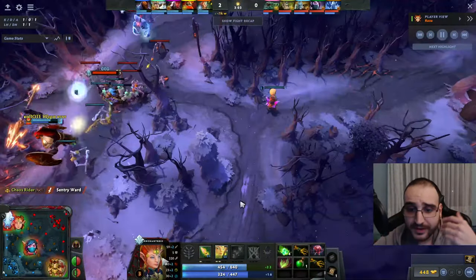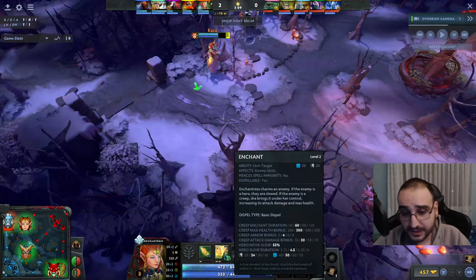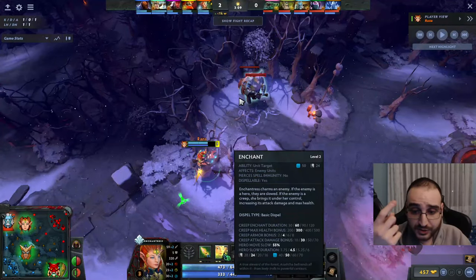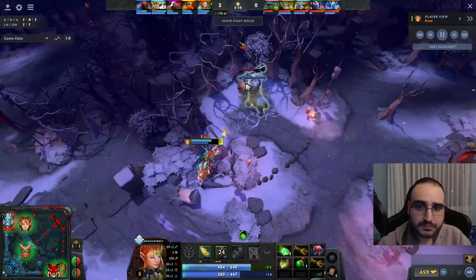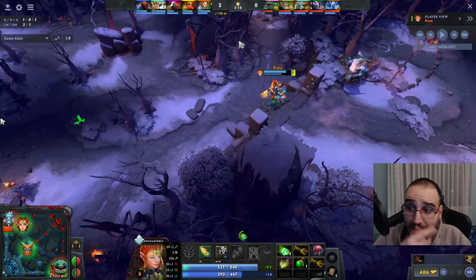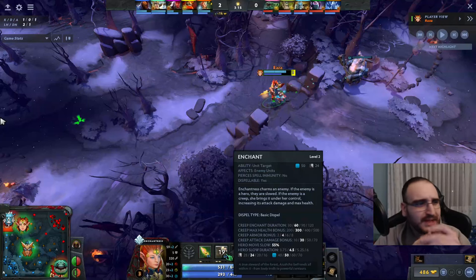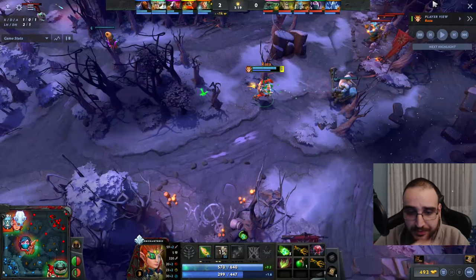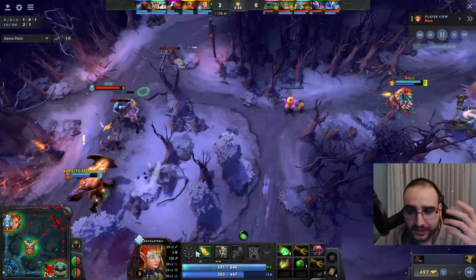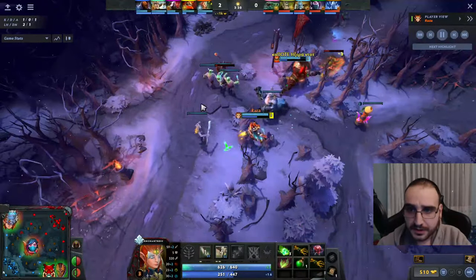Whenever there's a 2v1, you just take advantage — the formula is the same. Now we are level 3. What does level 3 mean? Level 2 Enchant! What does level 2 Enchant mean? 1 minute duration on the creep. That means I can take something here and walk to the mid lane. Also, since it's a 1 minute creep, you can have a creep and use Enchant at the same time. So if you have something like a Centaur or an Ursa creep, you can just enchant, and it's so hard for enemies to dodge the stun or the slow.